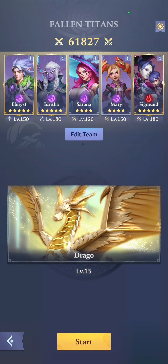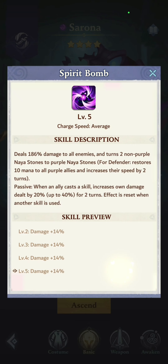Hey everyone, it's been such a long time since I made a recorded video for you guys. I thought today let's show off this very fun team to fight the Light Titan. I know a lot of people have been struggling with the Light Titan because it will stop your heroes from healing or receiving shields. But we're going to go into this very fun team featuring Sarona — with this new update she has the ability to turn two non-purple Naya stones to purple Naya stones. How cool is that?